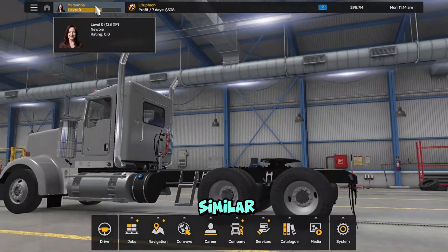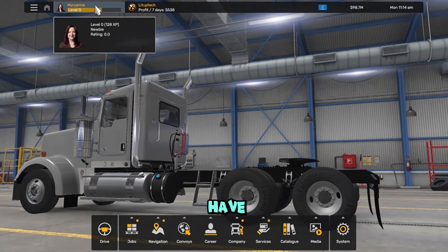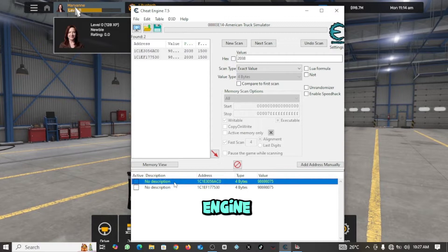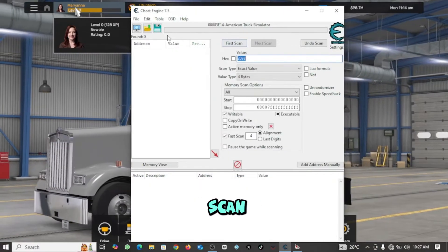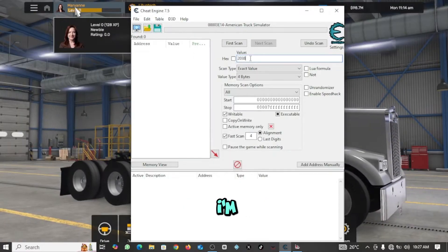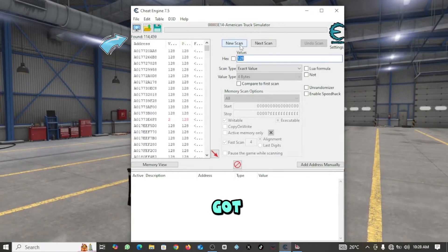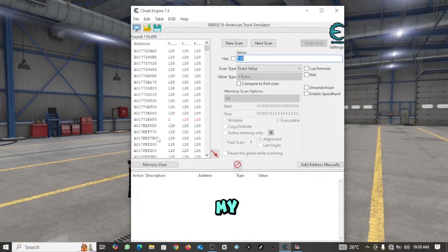Now we're going to do something similar for the experience points. First, we need to note the amount of XP points we have. I have 128 XP points at level 0. I'll press Alt+Tab to switch to Cheat Engine, delete the previous records, and start a new scan. Confirm that American Truck Simulator is still selected. Under value, I'm going to input 128 — the amount of XP points I have — and run the first scan. This time I got over a hundred thousand entries, so I'm going to increase my XP points and run the next scan with the new figure.